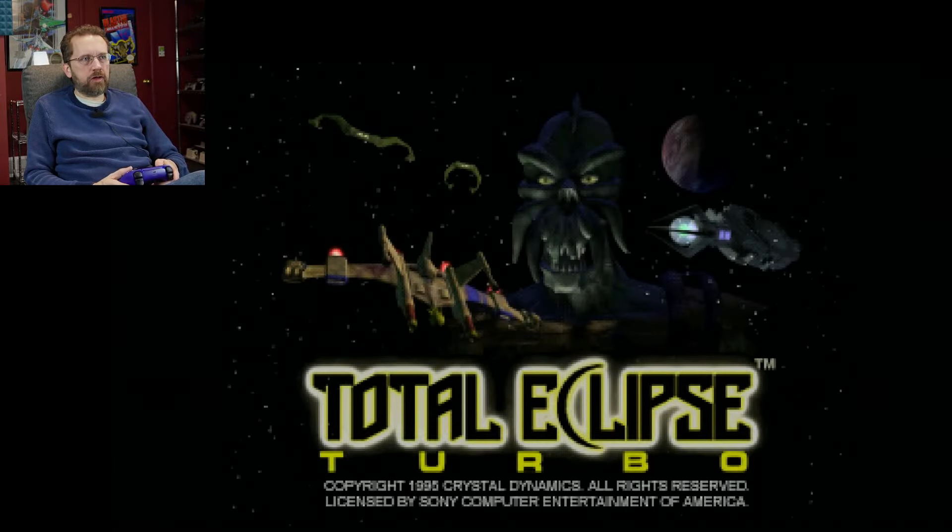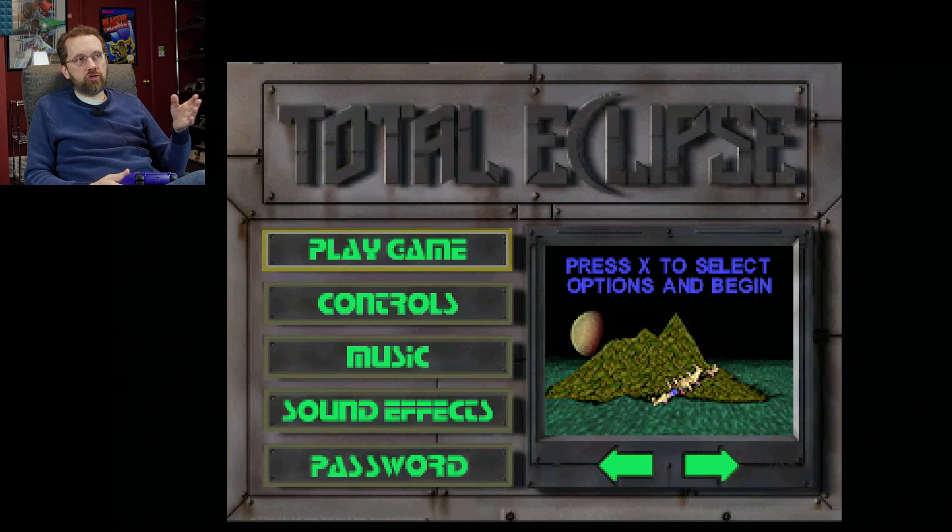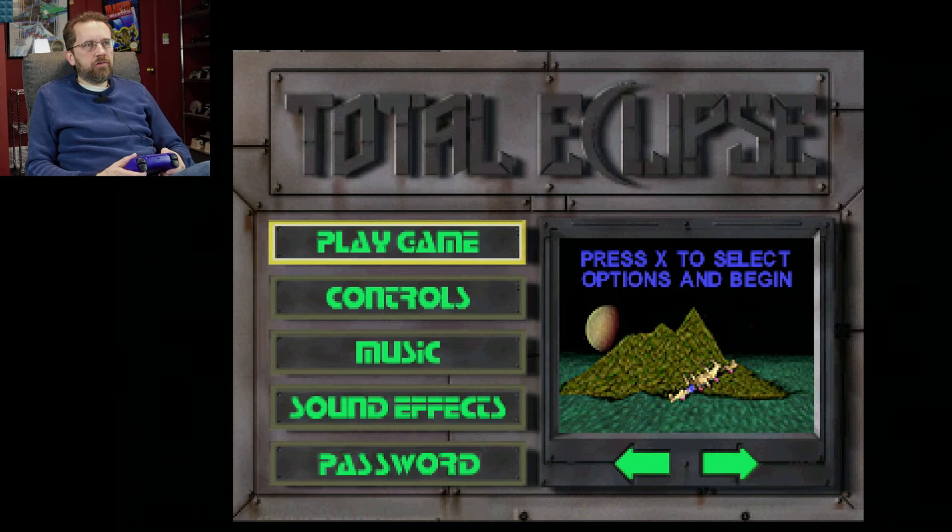That's the look of the enemy right there. The original game was called Total Eclipse on the 3DO, but when they brought it to the PlayStation they added 'Turbo' to the end — Total Eclipse Turbo. But other than that name, nothing has changed as far as I know. They just for some reason wanted to add that. I'm not going to mess with any options. I'm just going to hit play game. I'll skip this cutscene.